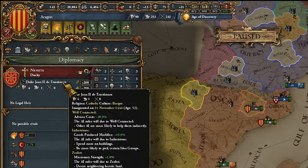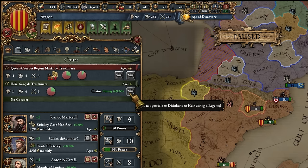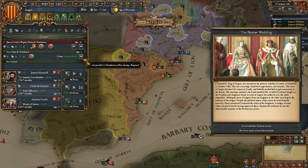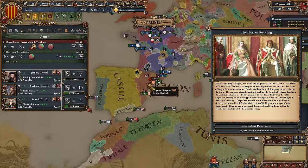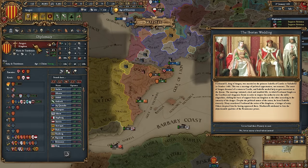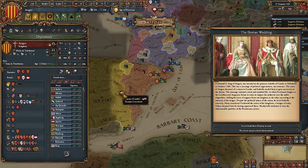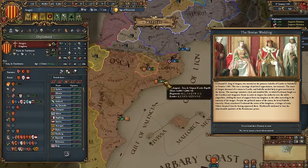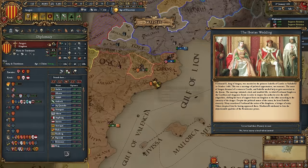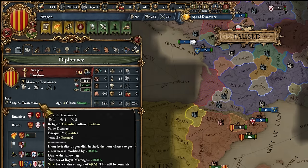Normally the ruler John the Second de Trastamara would get on the throne — the same ruler of Navarra — except if you disinherit that heir, which is exactly what I did. I disinherited him on day one, then did royal marriages with a lot of people to increase my chance of getting an heir. Once Alfonso is 50 years old, events for a newborn daughter also become viable. After disinheriting, you will get an heir in about 90% of cases.